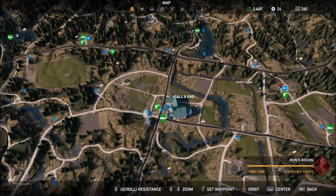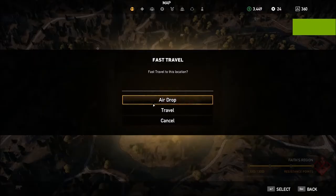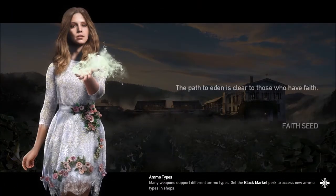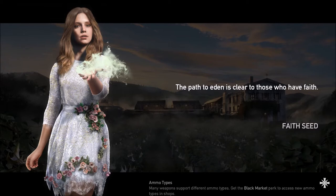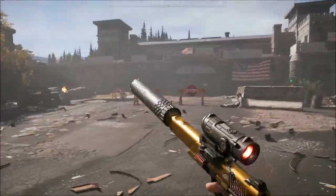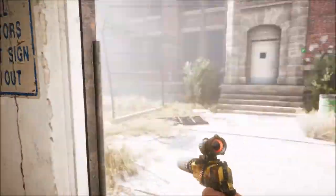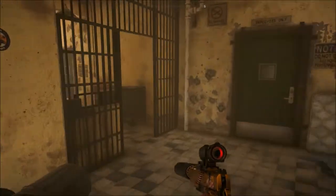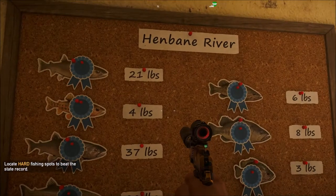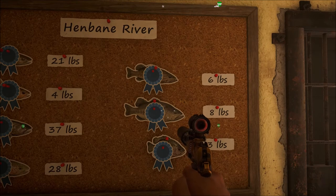Moving on to Fate's region. We are here now at Hope County Jail — just travel there, that's Fate's region. Now I'll go over all the Fate's fish. Here's that scoreboard, and as you can see, it's all the four ones from the previous section, which means you already have those done. And then there are three new ones on the right side. Let's look into those three new ones.